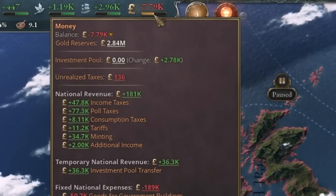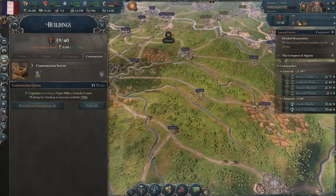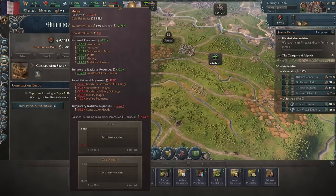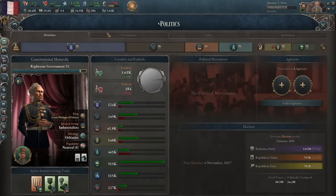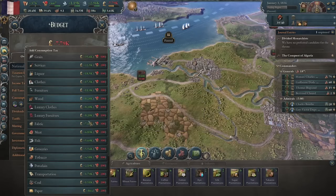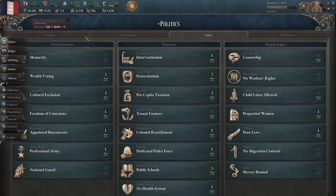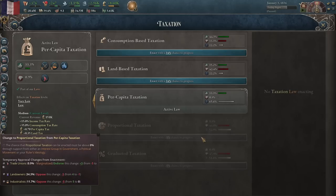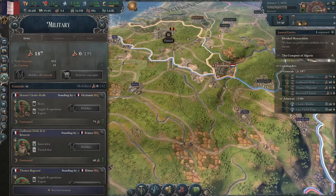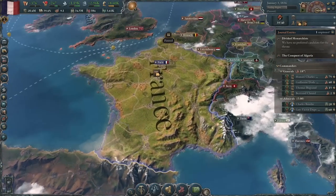We're losing money straight off the bat. We're gonna do what we usually do — just build a whole ton of stuff and deficit spend until the cows come home. Gonna go through the new government mechanics, new characters and stuff. We gotta make money, so we're going to put a consumption tax on luxury clothes and luxury furniture. Basically, what this does is tax the wealthy more than the poor — kind of what proportional taxation does, just without passing the reform. One thing we're gonna have to do a lot of this game is the military. If we're restoring the French Empire, we're gonna have to roll some people.